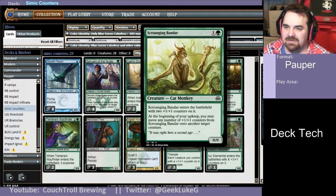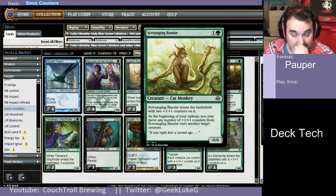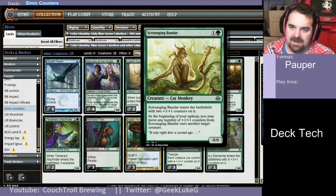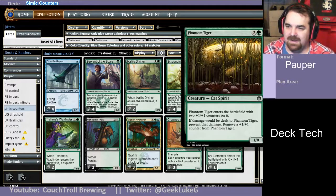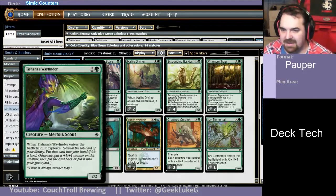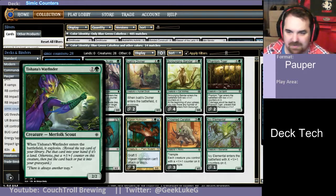4 of Scrounging Bandars. They come in with 2 1-1 counters on them, and you can move counters off from them onto other creatures during your upkeep. 2 of Phantom Tigers — they're great for chump blocking because they don't actually take any damage. Can get in as a 3-2, sometimes with Trample from one of the other cards in the deck. Good blocker. 2 of Tashanna's Wayfinder, a standard staple in the Merfolk deck. Sometimes a 3-mana 3-3, which is pretty sweet, and draws you a card sometimes. Card selection off the top of the deck is useful when you're digging for lands.